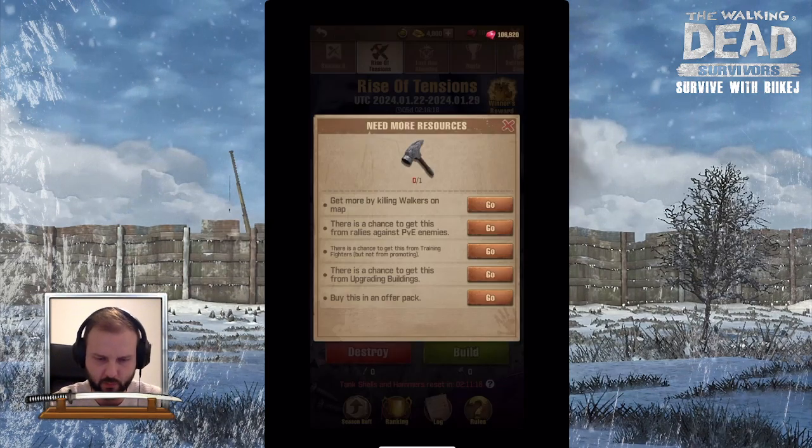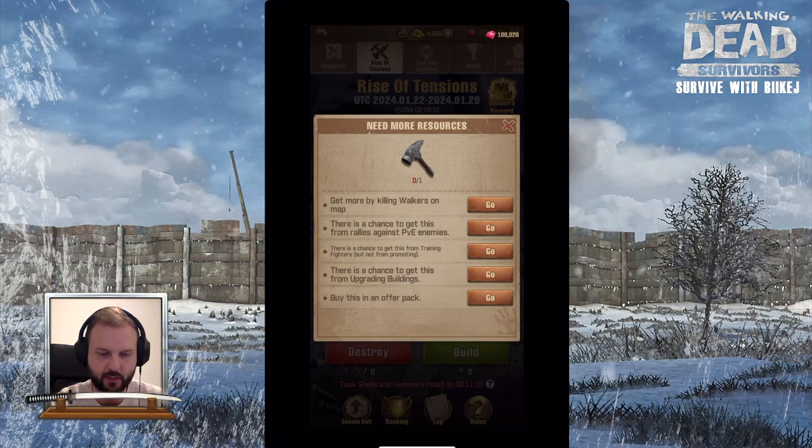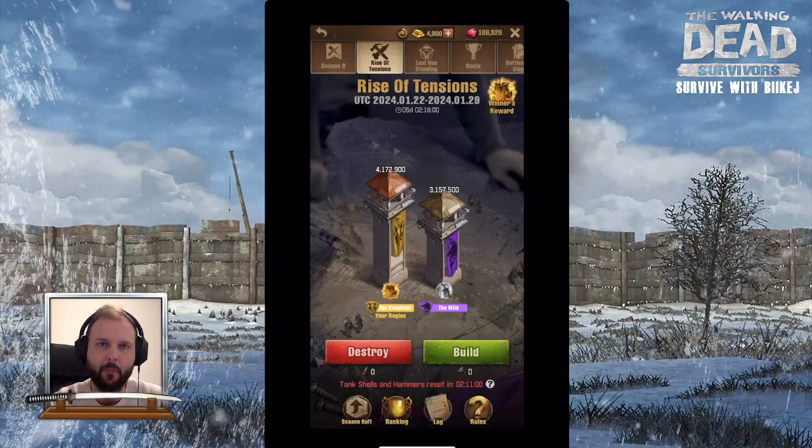You can also build your tower up. For that you need hammers. Hammers you can get by killing walkers, rallying against PvE enemies, training your fighters, upgrading buildings, or also buying the offer packs.